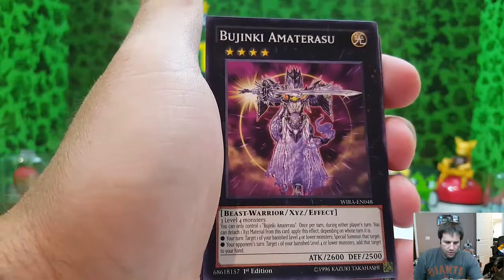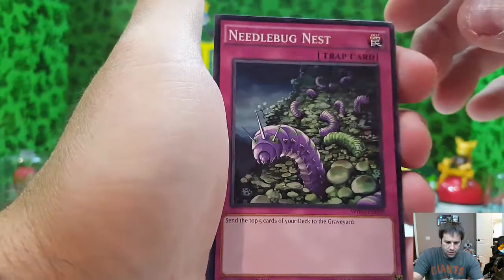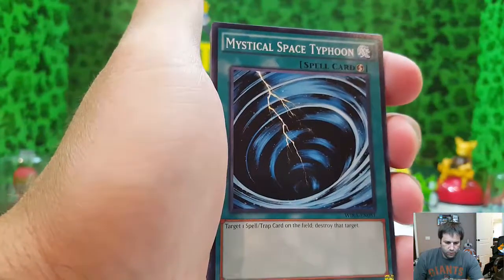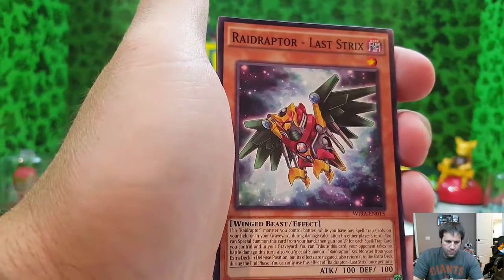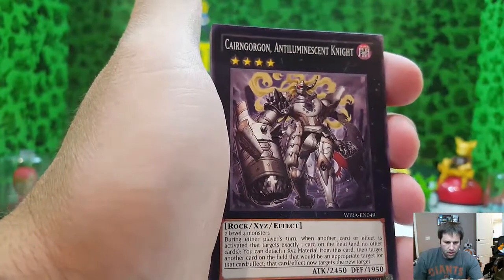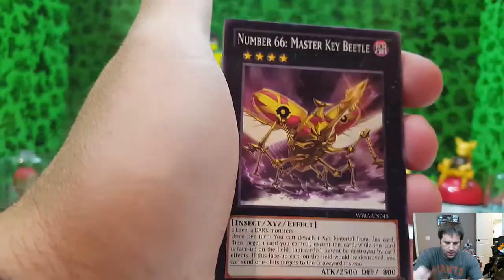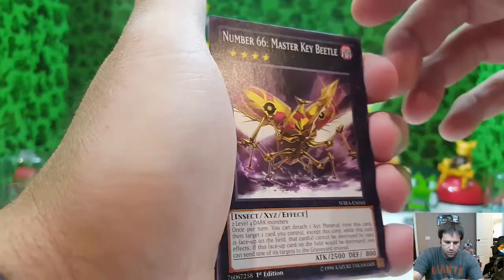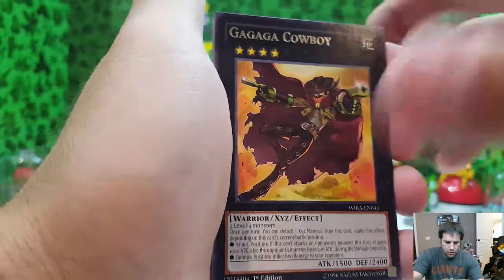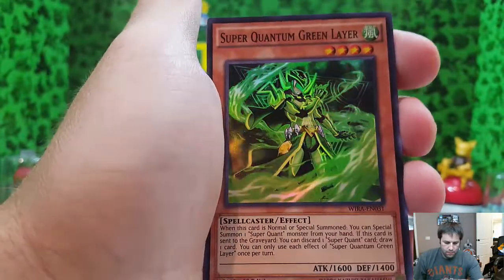Bujinki Amaterasu, very cool. Needle Bug Nest — sends the top five cards of your deck to the graveyard. Mystical Space Typhoon. Raid Raptor Last Strikes, Karen Gordon, and Tulmani's Constant Knight. Number 66 Master Key Beetle. Ga Ga Ga Cowboy again — got two of those. And a sweet hollow Super Quantum Green Layer, that is a pretty awesome card.